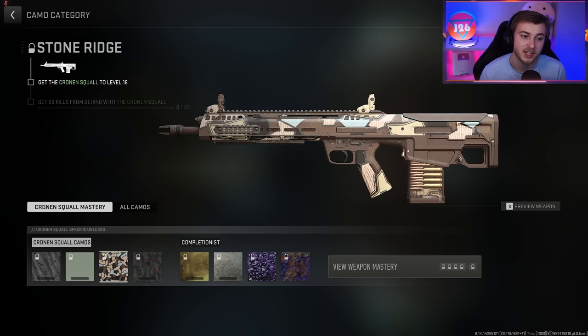Then we also have the Stone Wrench camo where you get 20 kills from behind one locket. And that's what I kind of like — it's different. It's not really like a Woodland type camo or a digital type camo. It's kind of abstract and I like it. It gives me like the vintage Cold War Zombies camos feel. If that makes any sense — I'm jumbling my words, but y'all play Cold War Zombies, you know what I'm talking about.